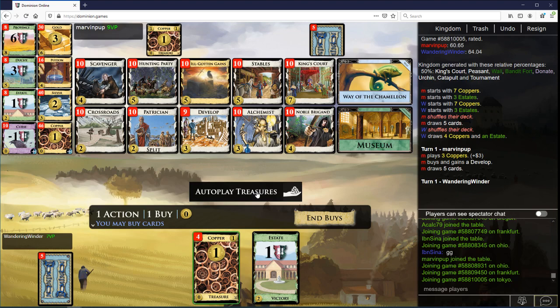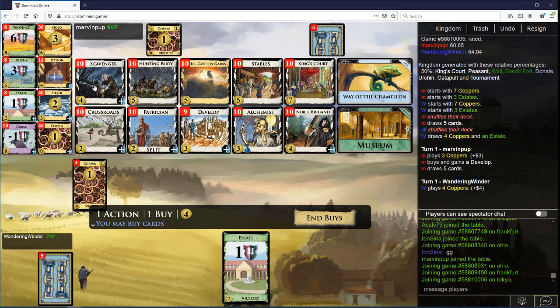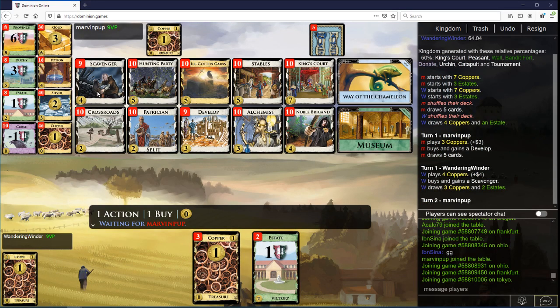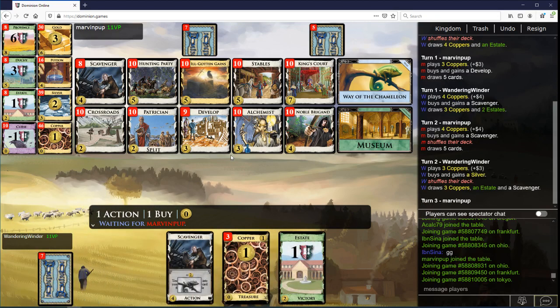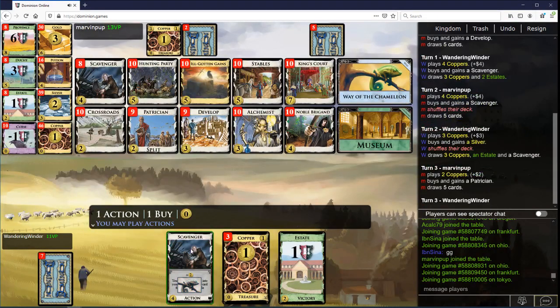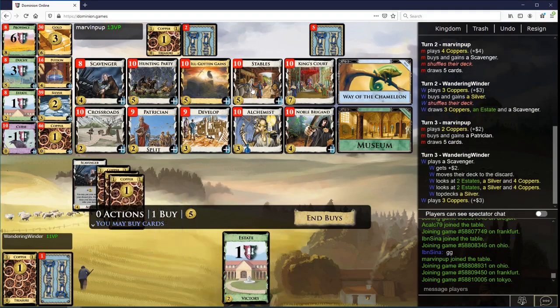Do I want to open Develop though? I don't think I want to open Develop. I think I'm going to open Scavenger — maybe open Scavenger Develop. If they collide, it's pretty good. If they don't collide, I'm thinning a Copper. We'll get the Develop later, soon probably. Discard, put the Silver on top, take Stables.